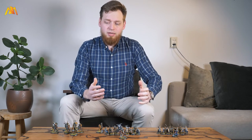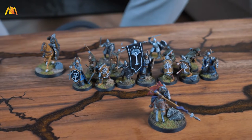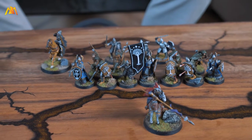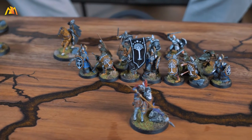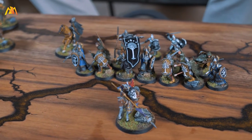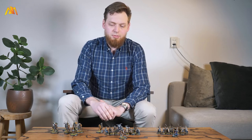So how do you build an Éorl the Young list? The first thing you should do, in my opinion, is take a King of Men as an ally if you're above 400 points. The King of Men should be your leader so that Éorl the Young is not your leader, and he's free to do things, risk himself, and charge into places with his Sons. That's the first trick I would do.